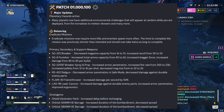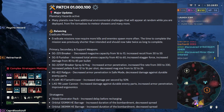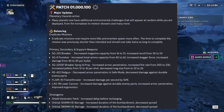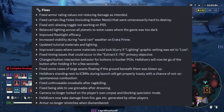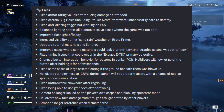Balancing: Eradicate missions now require more kills and enemies spawn more often. The time to complete the mission was previously shorter than intended and should now usually take twice as long to complete. We already discussed the primary, secondary, support weapons and stratagems. On fixes — fixed armor rating values not reducing damage as intended.